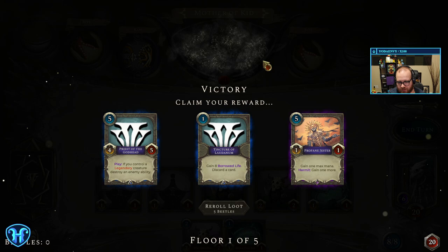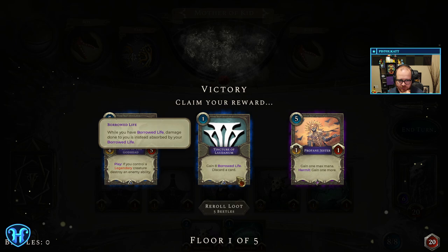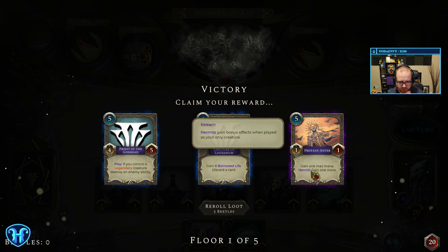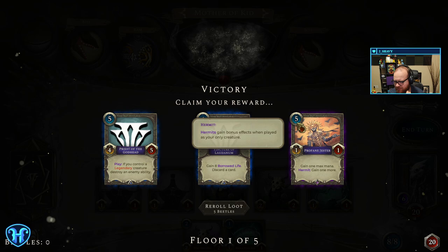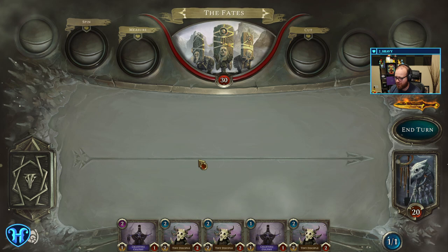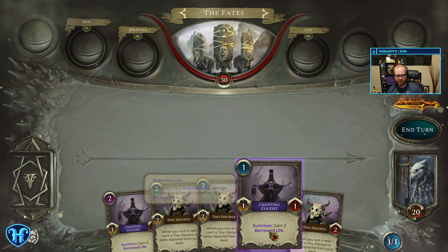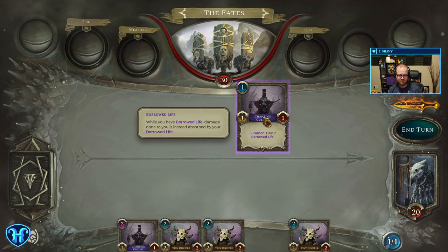Howdy, Black Kite! Claim your reward. So we get cards to add to our deck after we do a thing. Floor 1 of 5. Gain a borrowed life, discard a card. Hermit gains a bonus effect when played as your only creature — gain one more. It seems unlikely as a 5-drop though. If you control a legendary creature, destroy an enemy ability. I don't know that we have any legendaries in our deck — we'll find out. This is Acolyte — you can check the pinned comment at the top of chat to check it out on Steam. There's a playable demo we're currently playing, so grab it and play through it yourself at home.